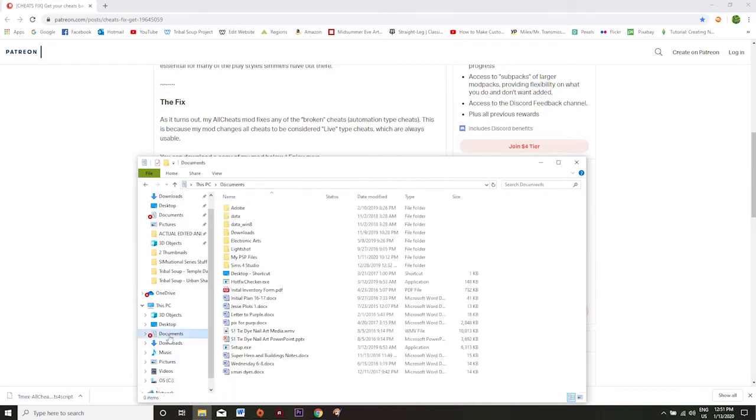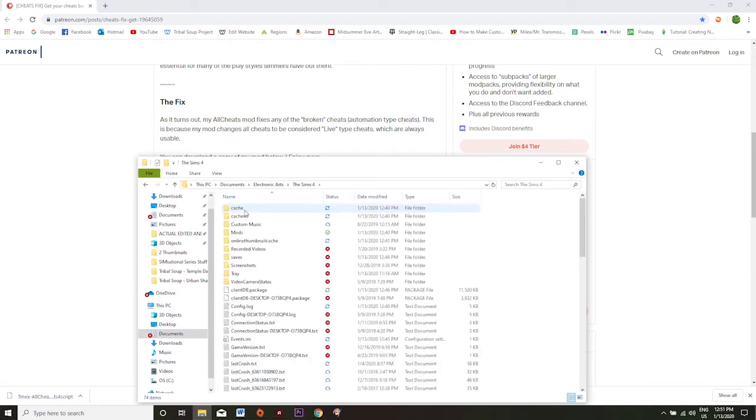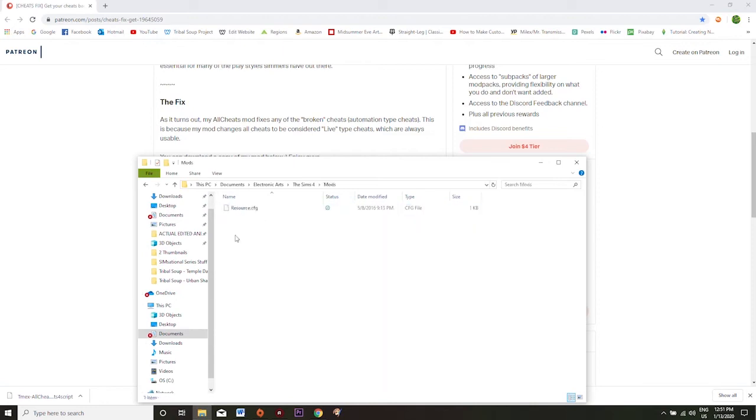Once you see the mod in the folder you're simply going to right click on it and copy it. Then go to Documents, then Electronic Arts, The Sims 4, and lastly Mods, and then simply right click inside the folder and paste the mod in. And boom — it's just that simple to put the mod in and we're ready to go back into our game.